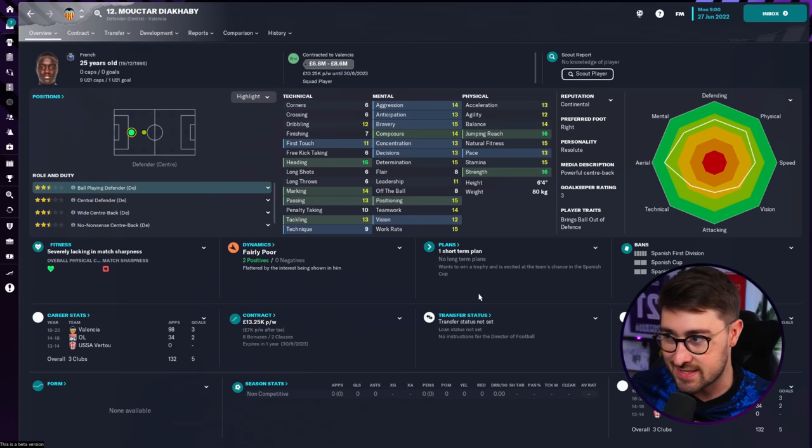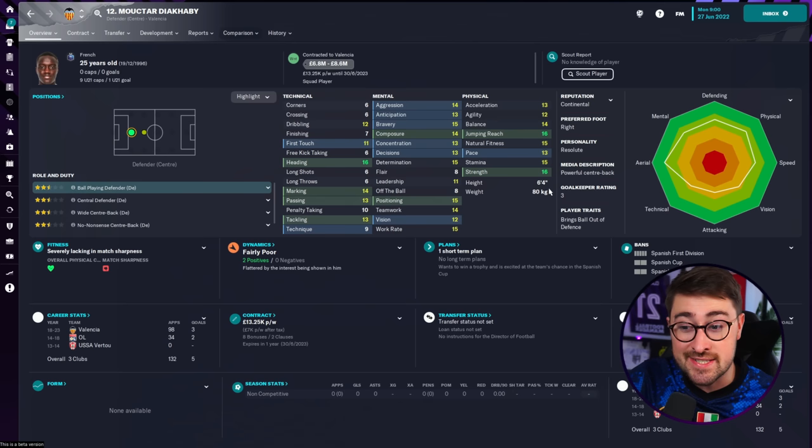The first player on my list comes in towards the top end of my £10 million budget. But I think he's well and truly a bargain buy because just look how good he is. It's Mukhtar Diakabi at Valencia, a centre-back who is everything I look for. He's quick enough with 13 acceleration, 13 pace. He's got excellent jumping reach because he's 6'4", 16 strength, and great heading.